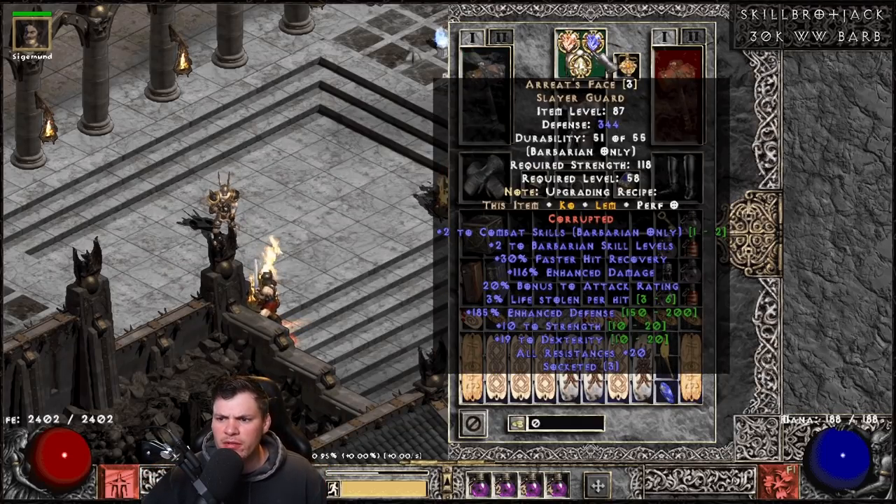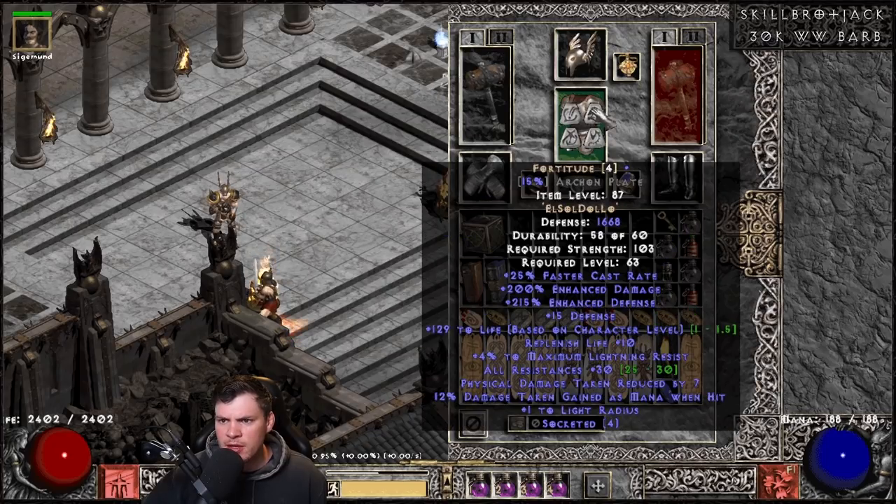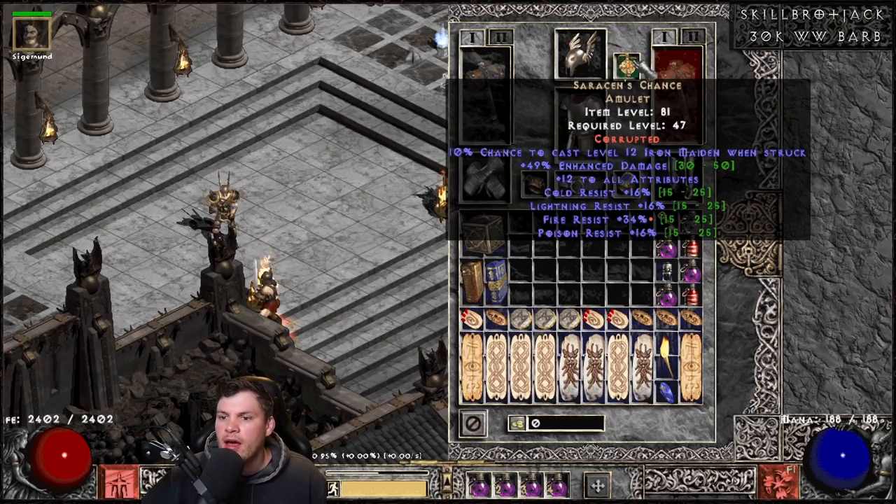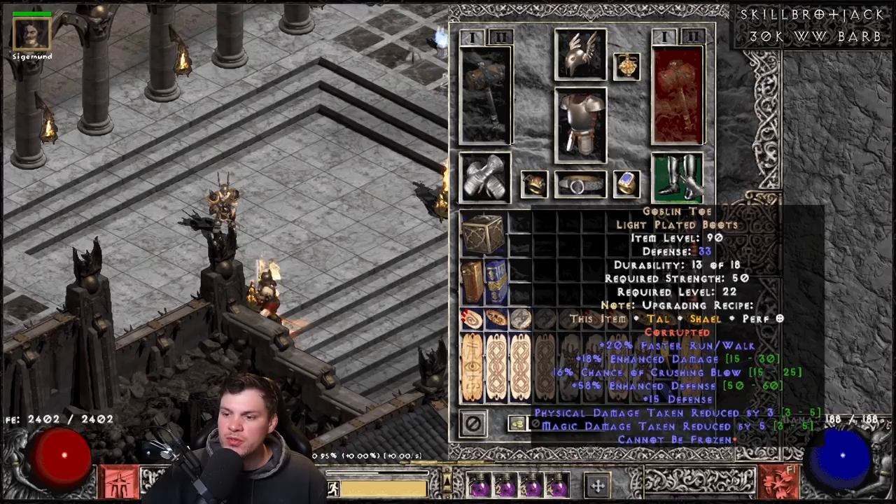He's using a 3 open socket Corrupted Arreats Face with a variety of ED jewels for 116% enhanced damage. Fortitude is a little weaker than LOD at only 200 ED but still adds enhanced damage. He has a Corrupted Saracen's Chance Amulet — possibly planning to switch to High Lords later. Boots are Cannot Be Frozen Corrupted Goblin Toes, which add 18% flat enhanced damage and crushing blow.